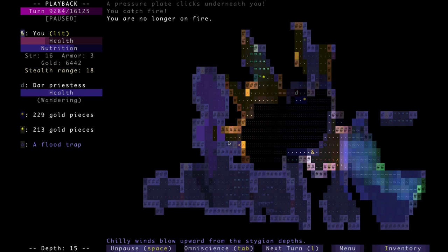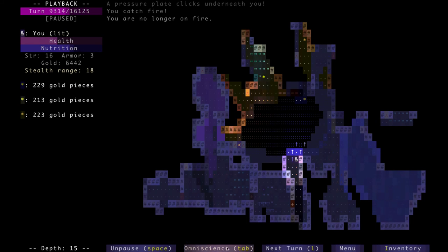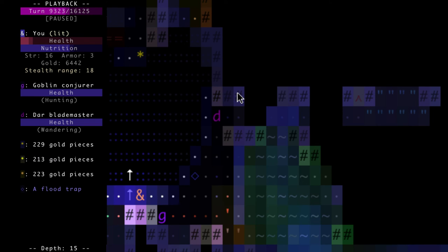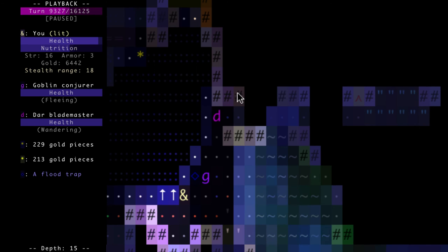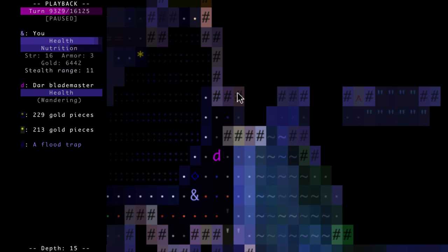Nothing super new, just more enemies, more layouts. I actually thought I was safe over here because I didn't get the prompt that I was being followed by a goblin conjurer at all. I figured I was completely safe, but I wasn't. I tried to get as close to this guy as possible. I ended up using a potion of life here because I would have been surely dead. I tried blinking towards this goblin conjurer and it wasn't working. I made one move forward and luckily the goblin ran straight into my path and I managed to kill him.